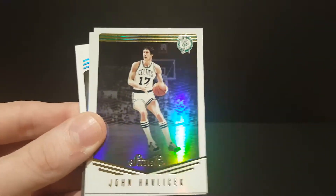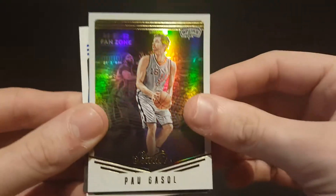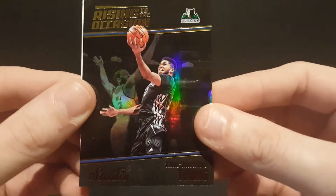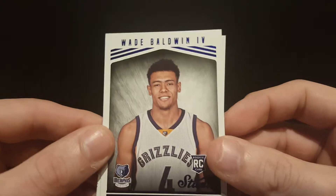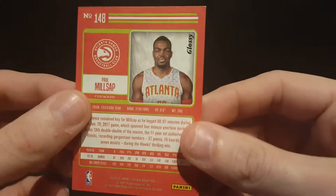Got an Isaiah Whitehead rookie card, John Havlicek, Pau Gasol, a Rising to the Occasion Carl Anthony Towns insert, a Wade Baldwin rookie card, and our glossy of Paul Millsap. Two more packs left.